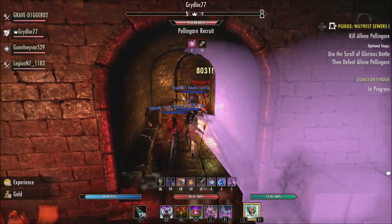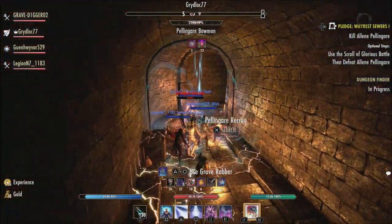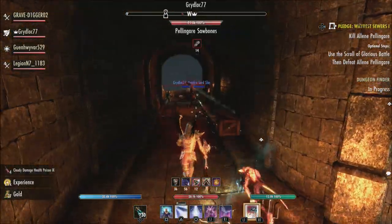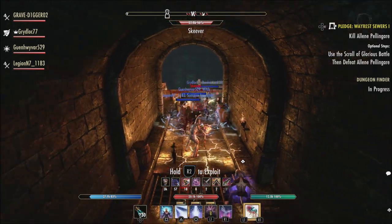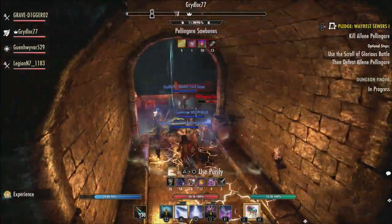What is going on guys? Grave here today. I'm going to talk about the Oaken Soul Ring. This has been a big topic in the community since the public test server has gone live for the High Isles chapter. The Oaken Soul Ring will be a new mythic item in the High Isles chapter, and it's one that I think a lot of people will like to get their hands on because it has a lot of set bonuses.